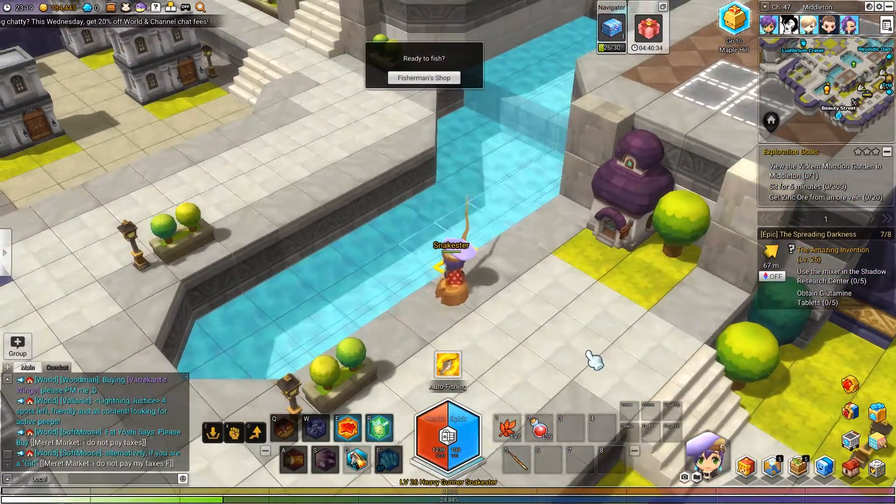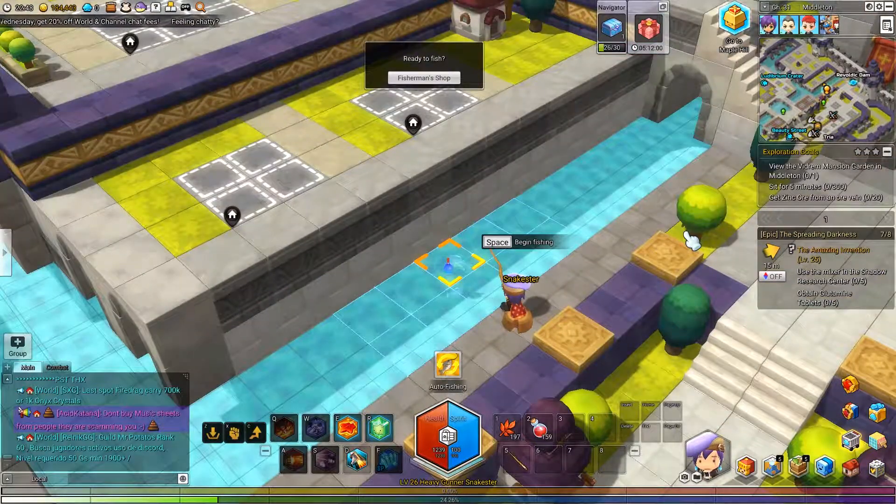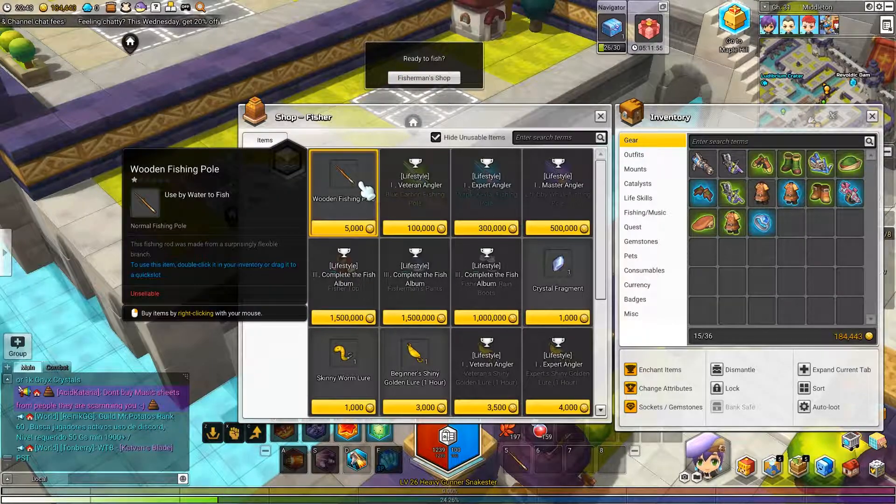Hey guys, I'm Snakes95 from Slither Games here to talk about how fishing in Maple Story 2 works. Before you can start fishing, you'll need to get a fishing pole. A fishing pole can be gotten from either a maple guide lesson or a fishing NPC.